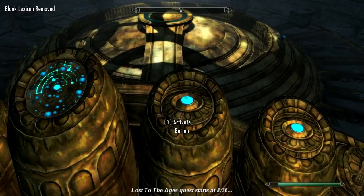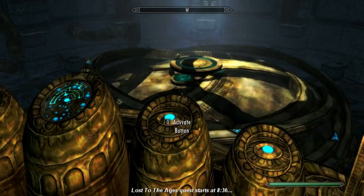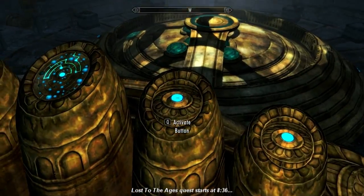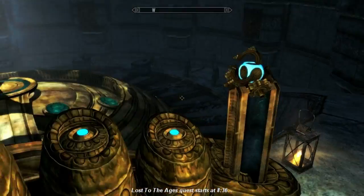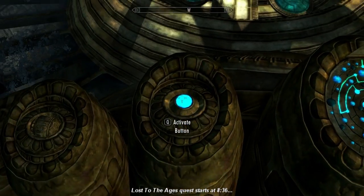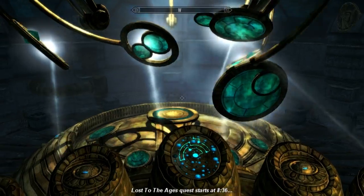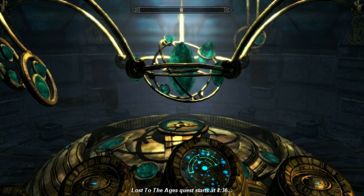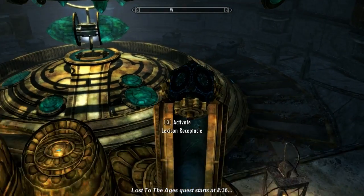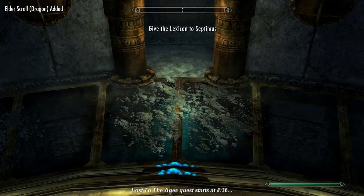So here we are - this is exactly where we want to be. You've got the lexicon there, and we're going to push this button four times. One, two, three, four. Push it four times and wait until it stops moving. When you push it the fourth time, the lexicon is going to light up. Now we push this button twice. And the final button here lights up - push that, and the Elder Scroll will drop down. There we go. Let's take back the lexicon - it's being transcribed - and grab the Elder Scroll.